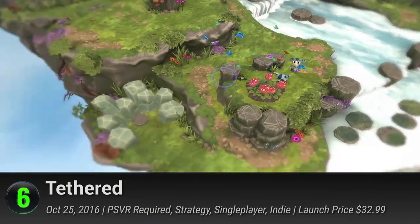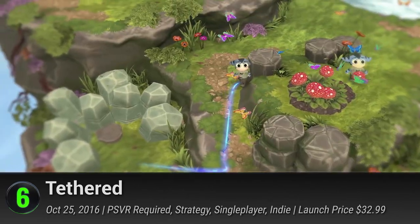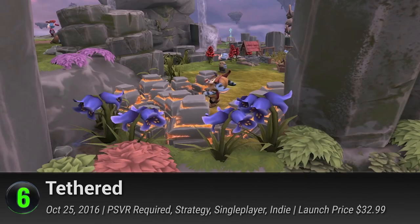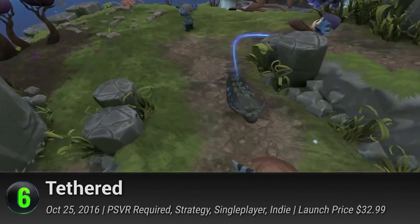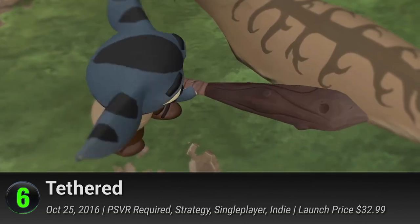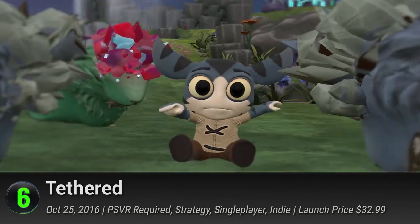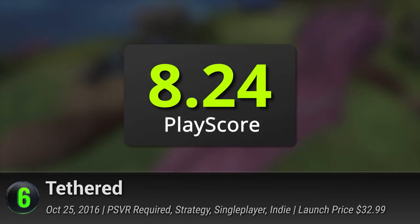Number 6: Tethered. This immersive strategy game challenges you to restore the natural world to its former glory. With your world slowly being consumed by evil forces, use the power of the elements to fight against the looming darkness. Take control of the ethereal bonds that hold everything together and prepare for the night with the help of your trusty peeps. It has a PlayScore of 8.24.